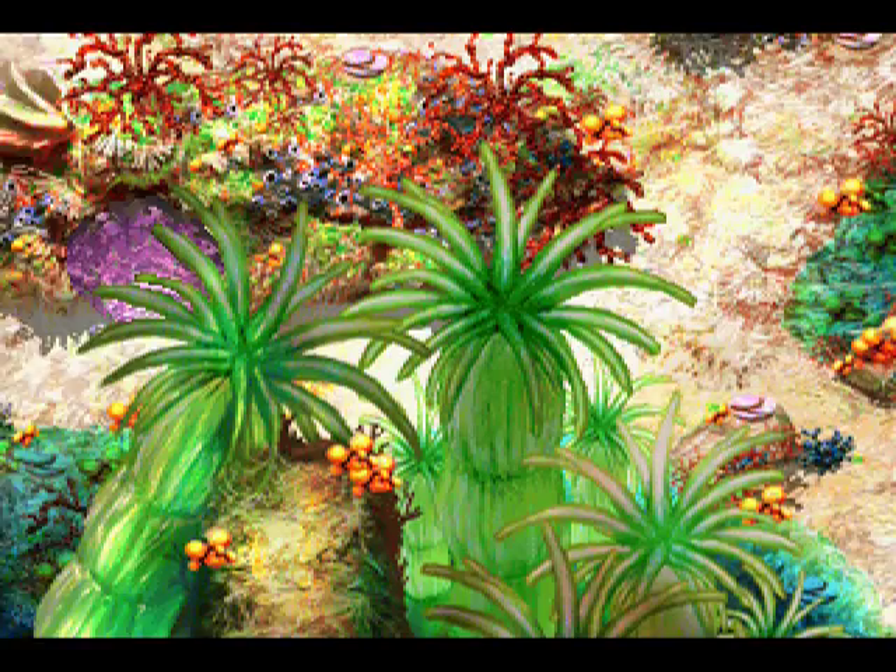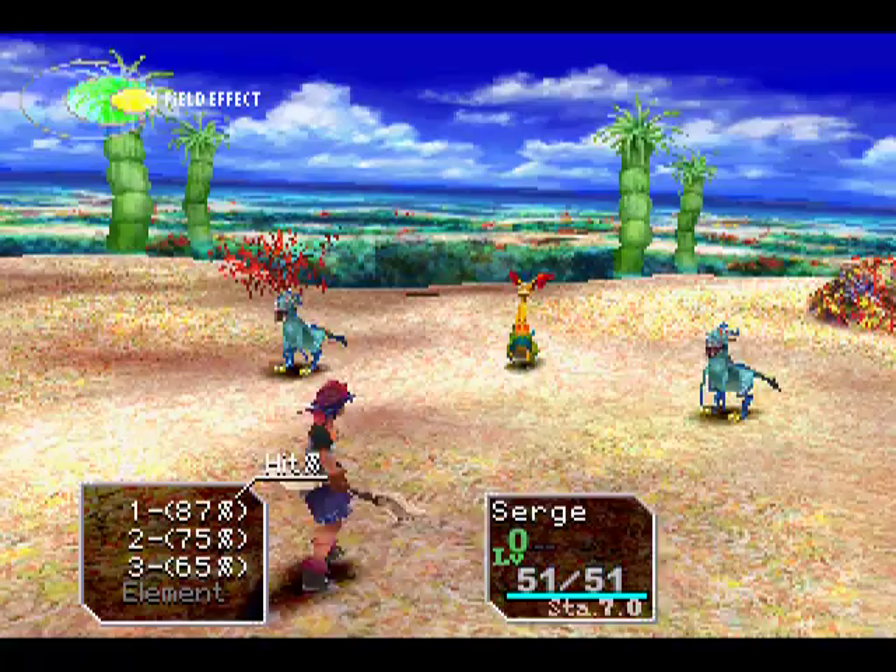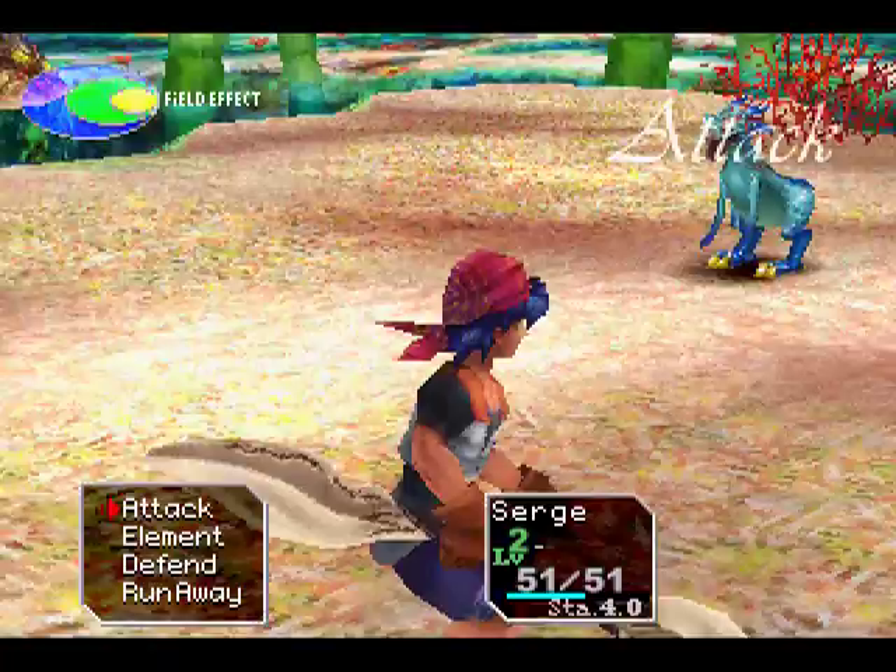These are the Komodo Dragons, by the way — I just kind of started fighting them without telling you. Because I've played this game so many times I just know what's going on. That's where you get the Komodo Scales, obviously. Everything here is water-element, so I think I have a fireball element I can use.